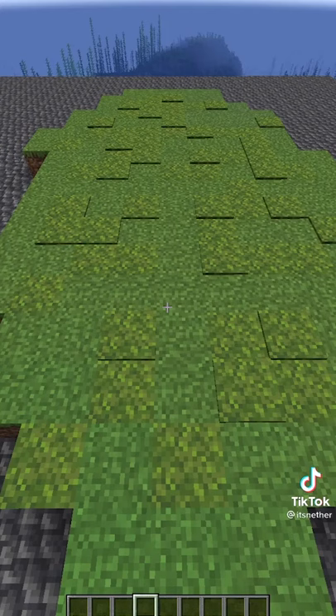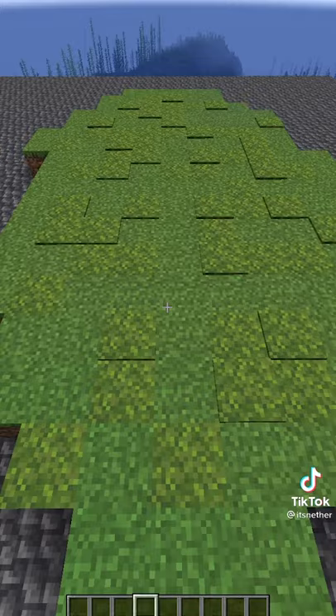Use pointed dripstone to improve your palisades. Moss is a great texture block, but can also be used for hiding light.